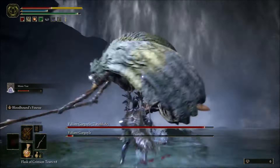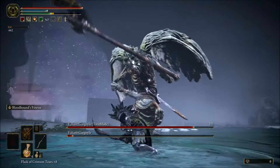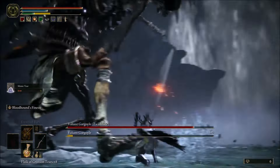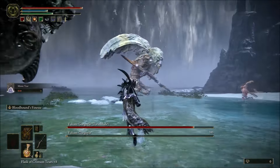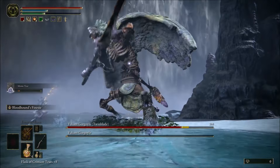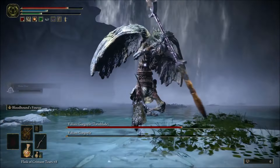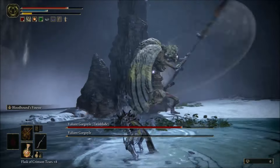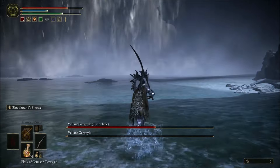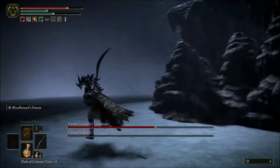Whatever summon you summoned is going to focus on the other Gargoyle, and you're going to want to hope that the other Gargoyle focuses on him as well. This gives you a chance to just go ham on the first one. This is why you want to bring him to the lowest HP as possible, because the other Gargoyle is pretty much going to make quick work of whatever summon you chose. So try and have your summon pretty highly upgraded so that he doesn't die right away, and then just take out the first one before he takes out your summon.